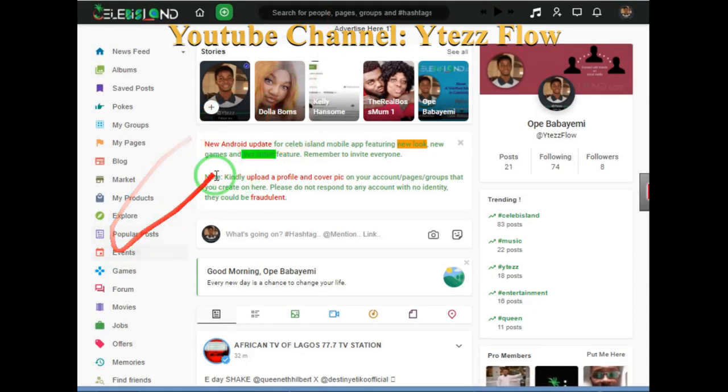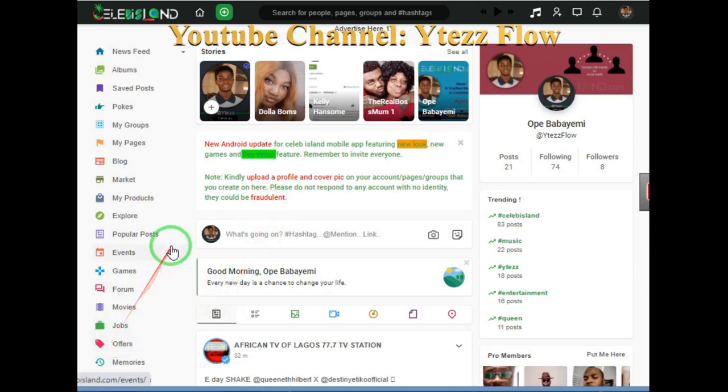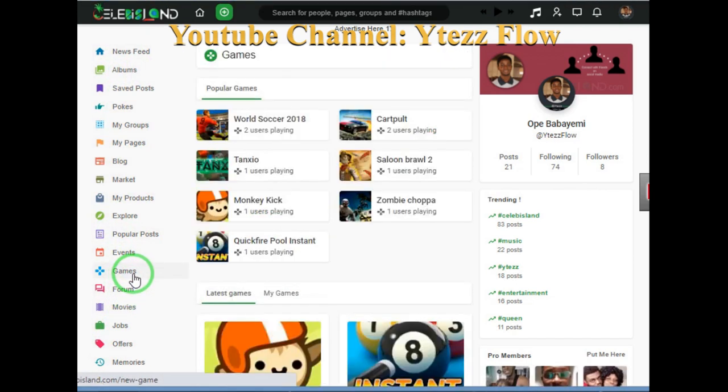So this video is all about how to play a game on Sellby Land dot com. Let's go to Games. The page is loaded - perfect. I noticed there's a new feature: a soccer game, 2018. The features are very interesting - I was like wow, this is cool. I've played a lot of this, so I'll try to give it a go because it's more interesting to me. Let me just click it.